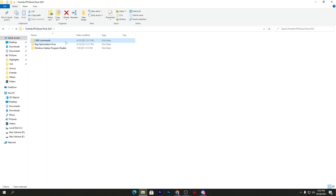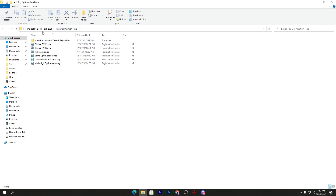Go back into the main directory of the boost pack. Next is the registry optimization fixes folder — this is the most important thing for getting better performance. Open this folder and you'll see a bunch of registry files: disable DVR1, disable DVR2, screen optimization, game optimizations, and low MATTE optimizations. You need to install all of these registry files on your PC. Simply double-click, click yes, and install.